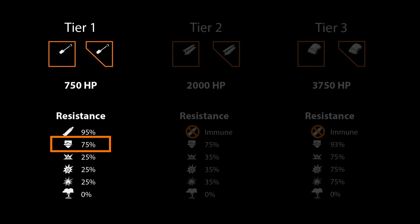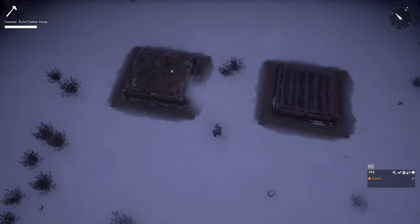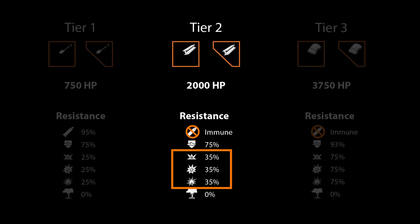Armor piercing damage is mitigated by 75%, and the explosive damages are all mitigated by 25%. At tier two, bunkers become immune to heavy kinetic damage, and receive 10% extra resistance to explosive, high explosive, and incendiary high explosive damage.